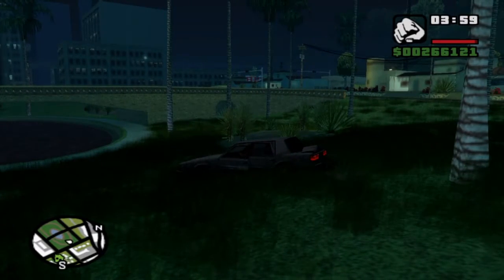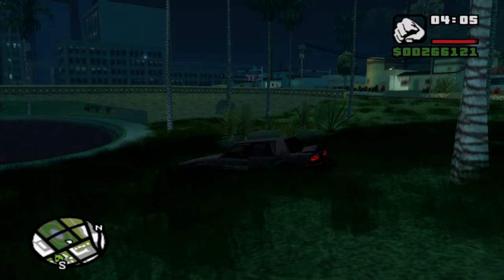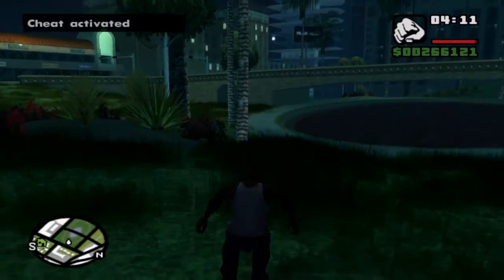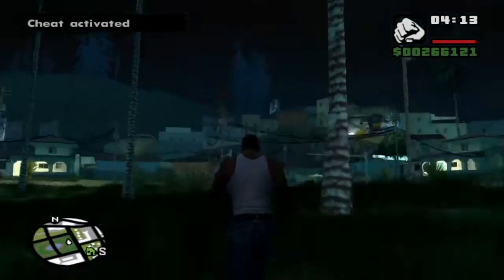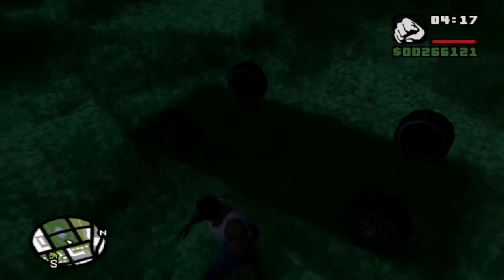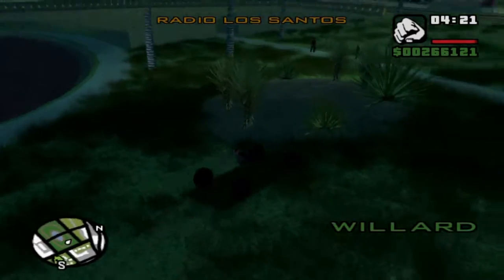I found one that says invisible cars — all vehicles are invisible except for motorbikes, and apparently only the wheels are visible. We'll try that: triangle, L1, triangle, R2, square, L1, L1. Look at that — the car is completely invisible except for the wheels. Let's get in our invisible car. It looks stupid but it's hilarious!